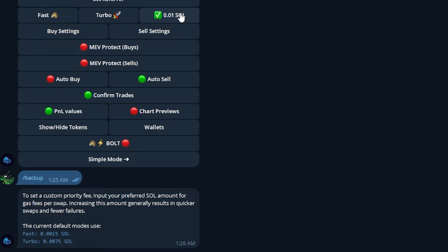From my days over on Magnum, I felt that 0.01 SOL was perfect for copy trading because it got me into trades very quickly and out of trades quickly as well. You can mess around with this to see what fits you — 0.01 fits me. I know it's a lot, but as long as I'm making a lot, which currently I am, it's not a big deal. Otherwise, if you don't want to do that, just set Turbo and you should be good.